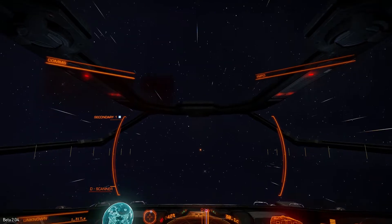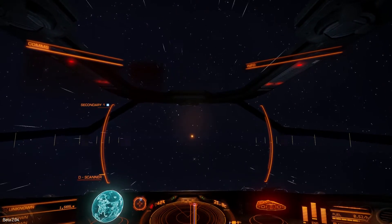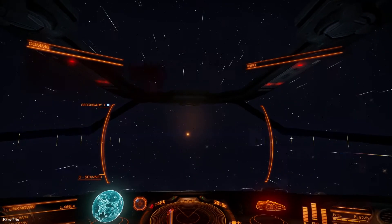The closer you get, you start to see planets around the other stars. It's a good thing to count them so when you arrive at the stars, you don't spend hours looking for a missing planet.